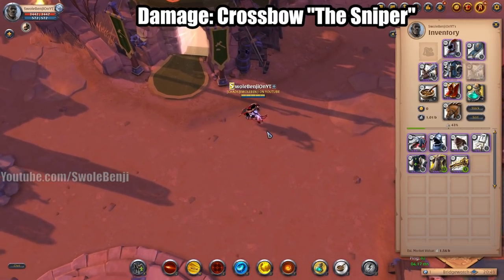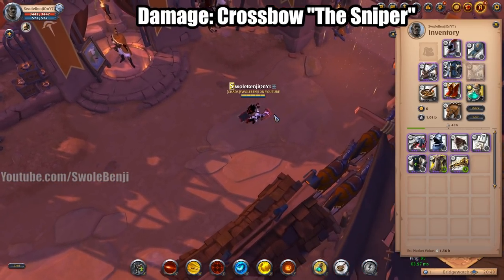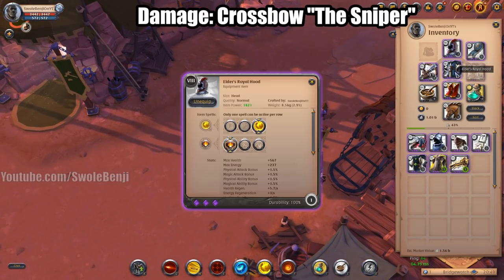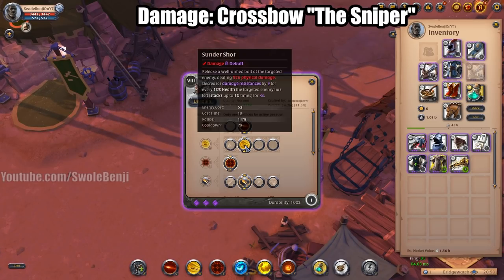This is the sniper build — if you want to stream snipe in a ZvZ, snipe a specific person, or just kill people one at a time, this is the build for you. You're going to be using the Royal Hood with Royal Sandals for damage, Scholar Robe to halve your cast time, and the Crossbow. There are two alternatives: Scholar Robe with Sundershot into a Snipe, which will delete people's health bars.